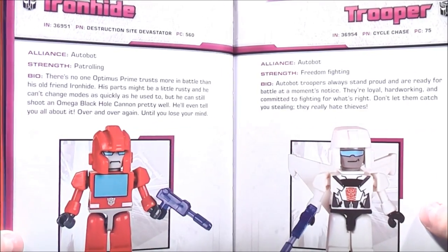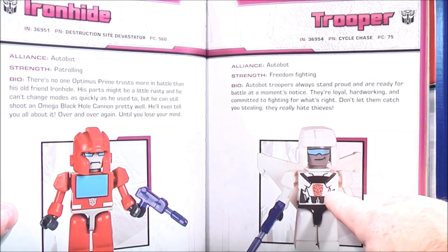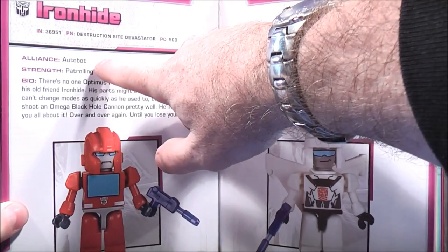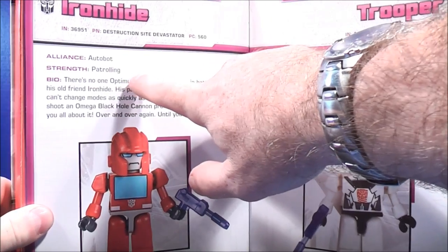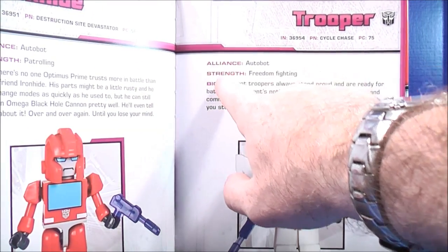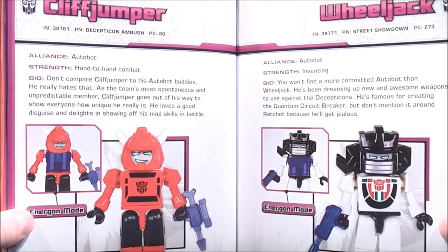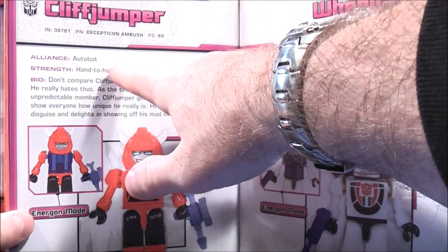On page 34 and 35 it gives you a picture of Ironhide and Trooper — alliance, strength, and bio for each. And then for Cliffjumper, again, alliance, strength, and bio. Wheeljack — alliance, strength, and bio.